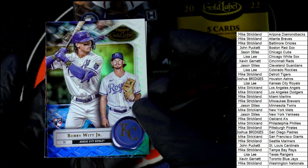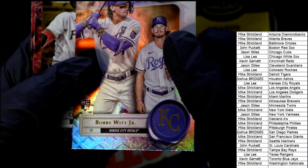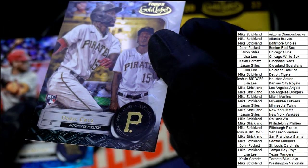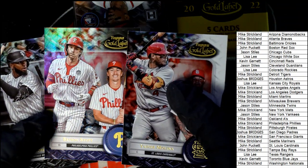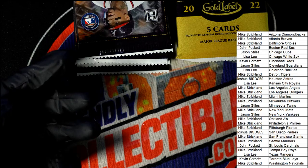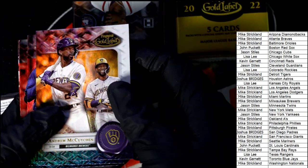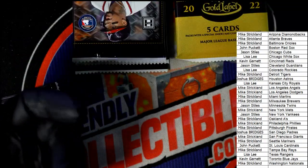There's a Bobby Witt Jr. rookie right there — nice. And is that a Class Three? That's a Class One. O'Neill Cruz — Class One. Bryson Scott — I always like to look at the rookies — that's a Class One. Royce Lewis — Class Two. And the Cubs — Class One.